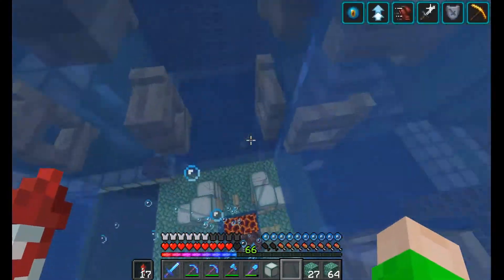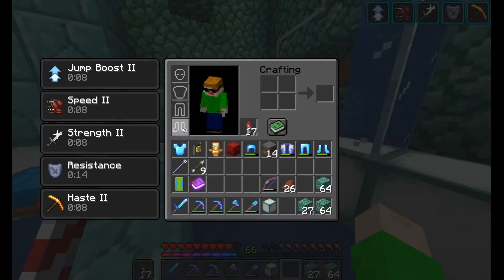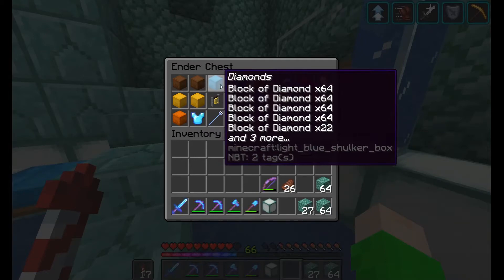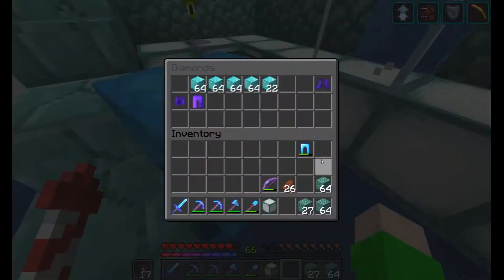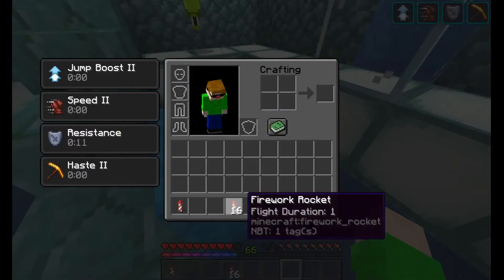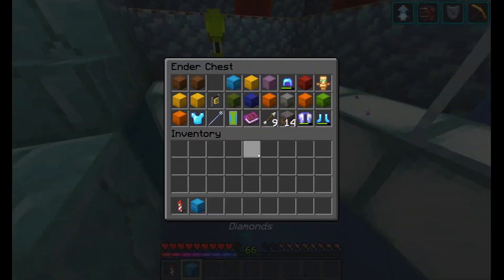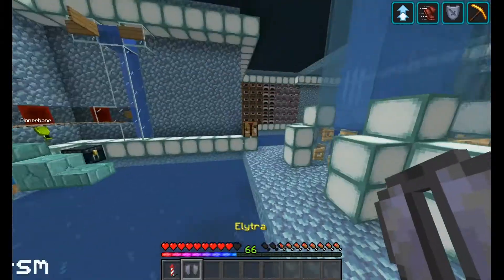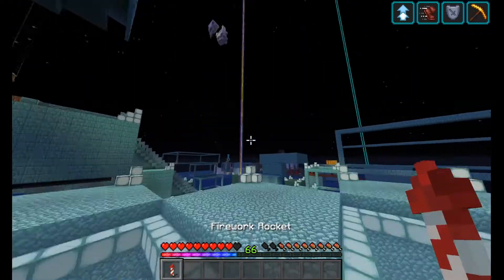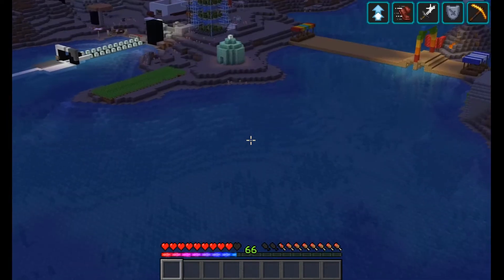Everything else is staying in my ender chest. I have a spare elytra that I'm gonna bring, and I'm gonna bring like one rocket, and everything goes in my ender chest. I don't even know if I have enough room. I'm gonna take one rocket with me, put this back in here, take this spare elytra and put it on. Make sure I'm not wearing anything — okay, great. Now let's just head over here, see if we can make it with only one rocket — we should be able to.